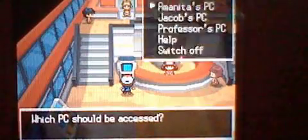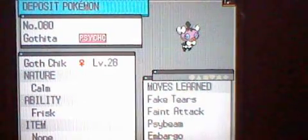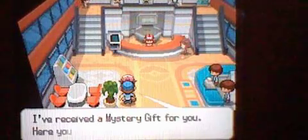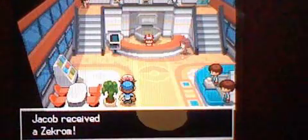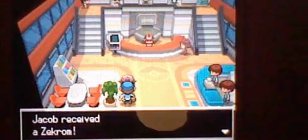First you have to have an open space in your party, and then you just receive your Pokemon. Like I said, I'm playing Pokemon Black so you'll get Zekrom if you're playing Pokemon Black, and if you're playing Pokemon White you'll get Reshiram.